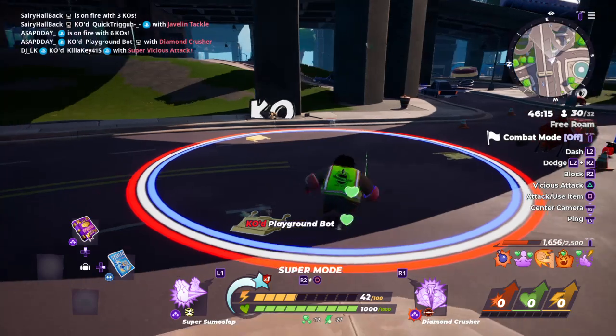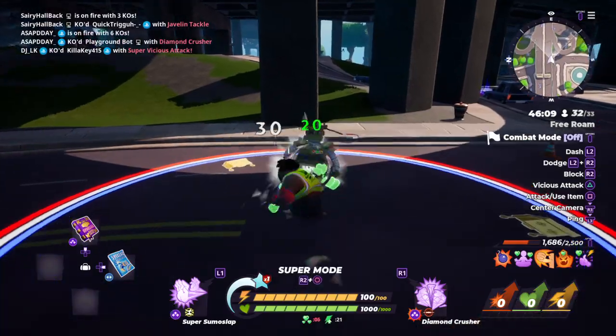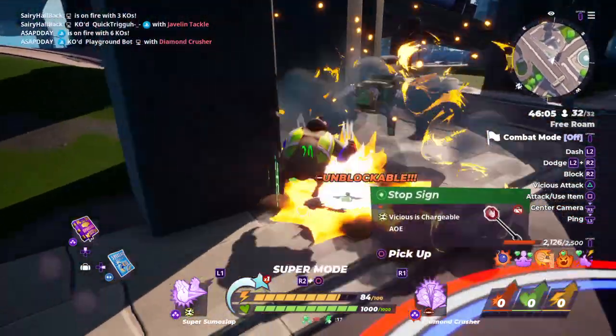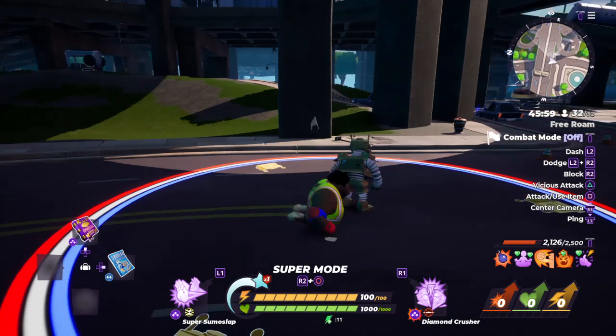That's how you do combos in this game. What you want to do is strike them into a wall and then get a grab. Once you get that wall splat, you can follow up with another strike or another grab.